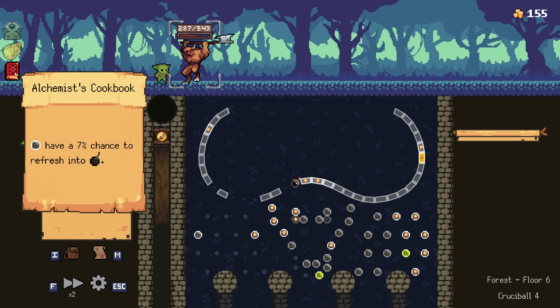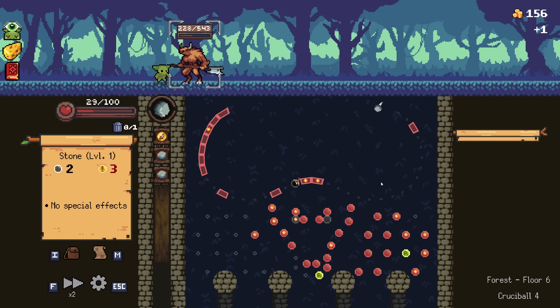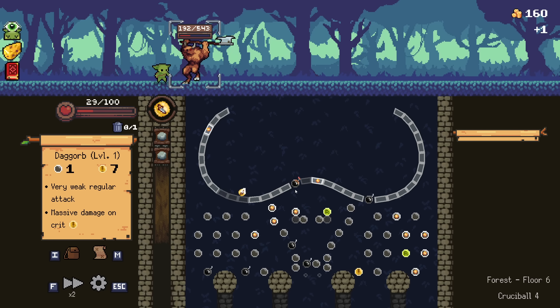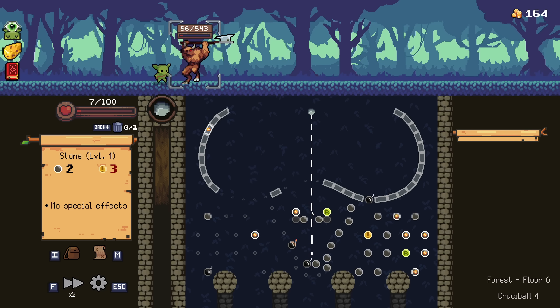Bombs don't get refreshed? No, it's pegs have a chance to refresh into bombs - that's what I was thinking. Oh my god, you missed it. No, I'm just dead. I don't think it was smart going for a literal nothing build. We're dead. That wouldn't have done anything anyway. As long as I hit a bomb then I should be fine. Perfect lethal.